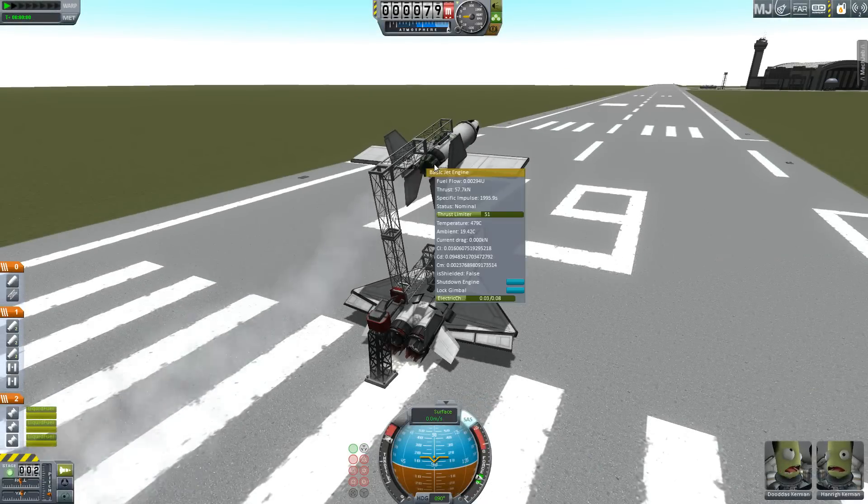Hello, it's Scott Manley here and today I want to be mucking around with target drones and cruise missiles. This is my test rig designed to launch not one but two aircraft from the runway. First we throttle both engines up to 100%, except for the top one which is thrust-limited to 50%, largely to make sure that the interception speed is not too fast.